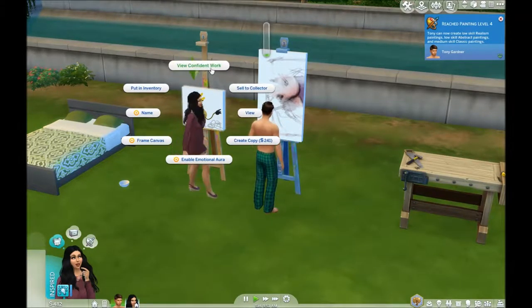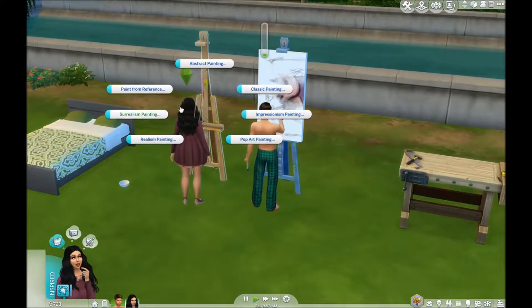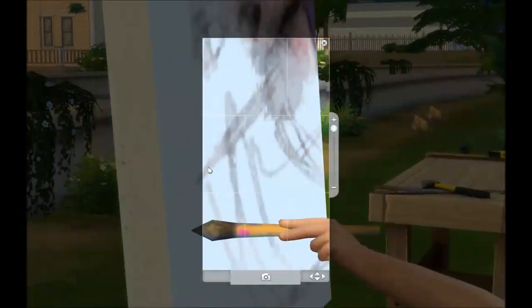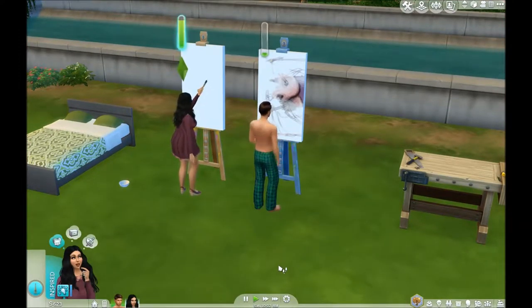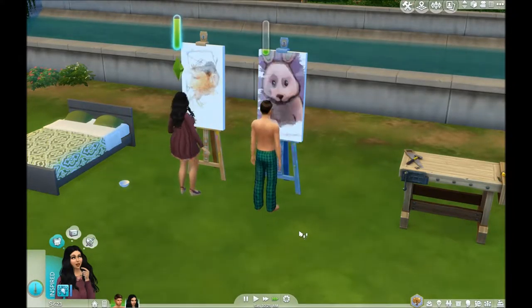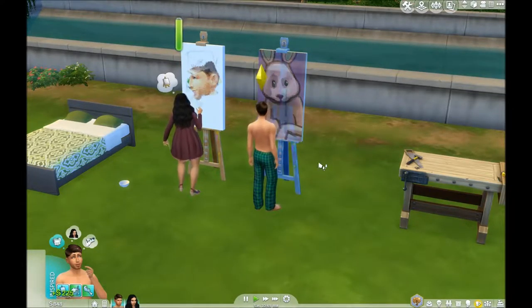This one's for $241. Let's do paint from reference — let's see if we can get another painting of Tony. Nice picture. They need to make a masterpiece, that's what they need to do. Sell to collector — that's pretty good, $125.